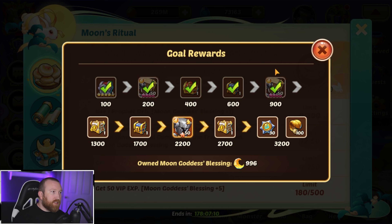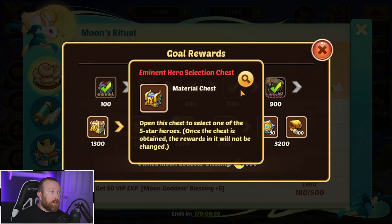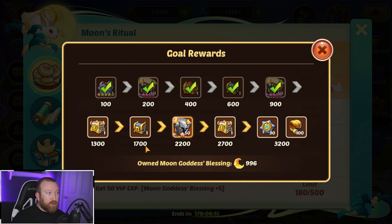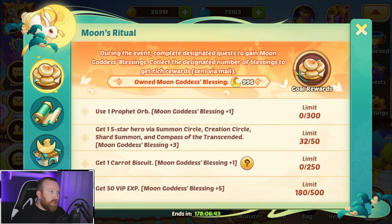If you end up using your bouquets you might reach a bit higher. You can get a total of 250 biscuits and the highest you can get is 600, so there's a chance to get an additional chest that also has light and dark heroes in it. Not too bad. Then of course if you do VIP spending, that's when you get multiple artifact chests, 10-star puppets, and a whole lot of other stuff.